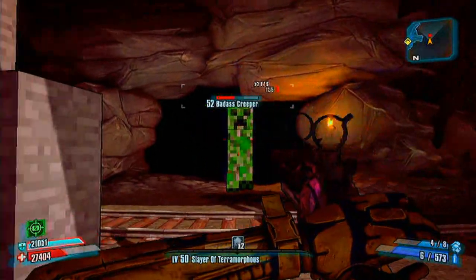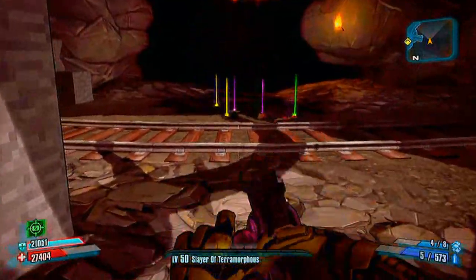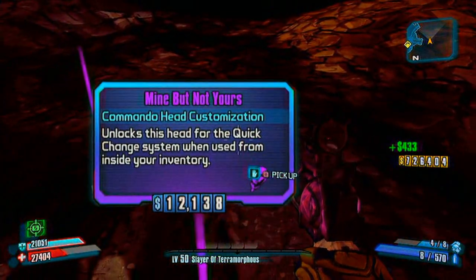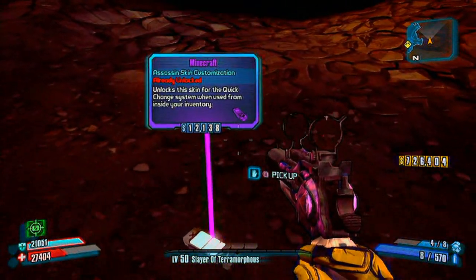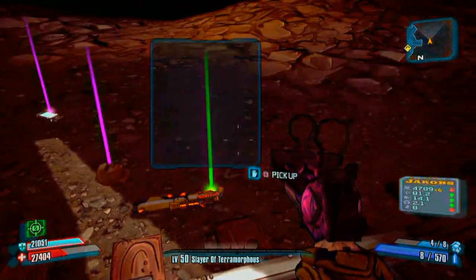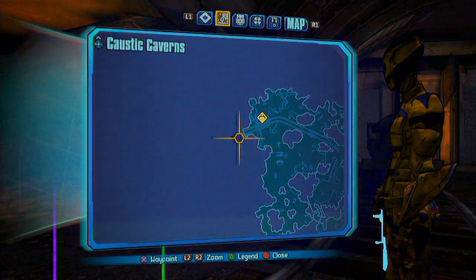And then there is the badass creeper - he goes down easy as well. He didn't drop it this time, but as you can see he dropped the head customisation and also the skin. So if you haven't got that, definitely head here and pick them up even if you don't want to waste your time farming for this legendary.